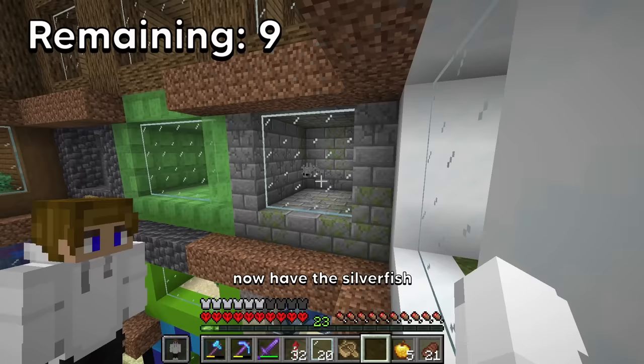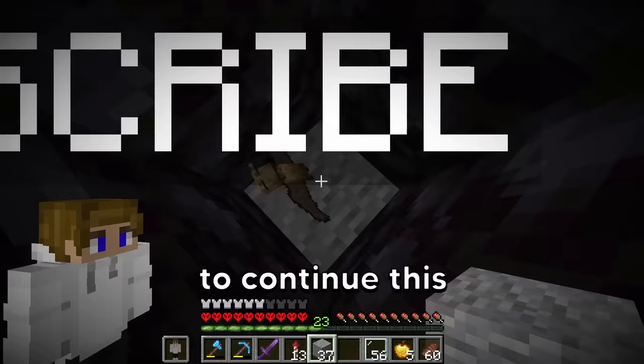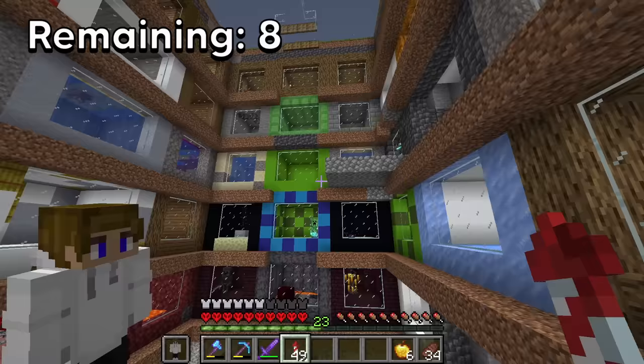And with this amazing jump transition, we will now have the silverfish — it just went into the stone. If I just head down this big tunnel, down here should be a bat. Every time the bat goes up, I have to place a block, continuing until the bat is in its cage. That took way too long. And now I also have the cave spider. That's all the easy mobs completed.